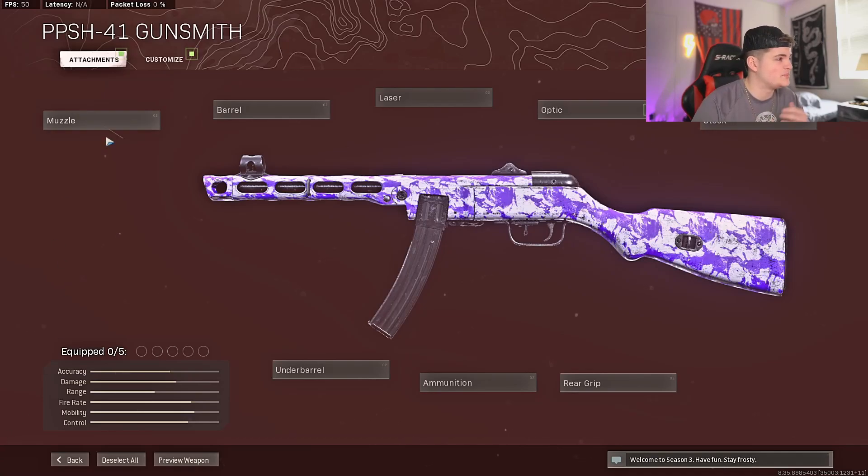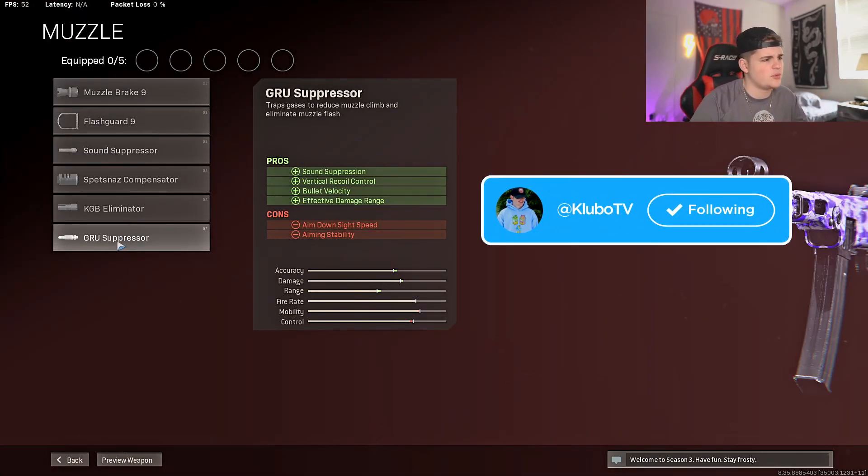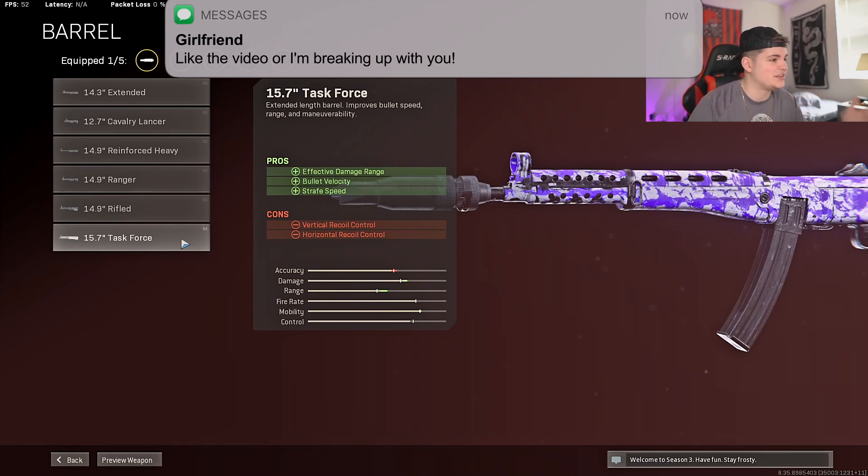To start off the build, we're going to put a muzzle on — the Groove Suppressor. Pretty straightforward: it gives us more bullet velocity, effective damage range, sound suppression, and more vertical recoil control. For the next attachment, we're going to add a barrel.